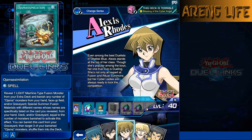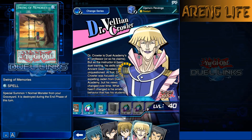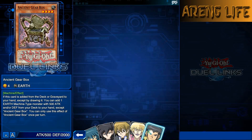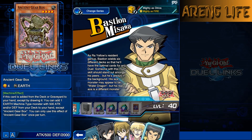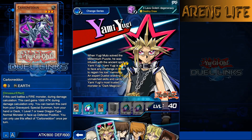Alexis Rhodes has a second copy of Swing of Memories - everyone thought she'd have ice monsters but maybe in the future. Crowler has Ancient Gear Box. Bastion Misawa, who's last on the list, has one copy of Carbon... I think you can use it to summon Red-Eyes and stuff like that. That's pretty much all the rewards for everybody - let's switch to Yugi and get started with this event!